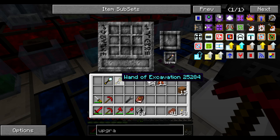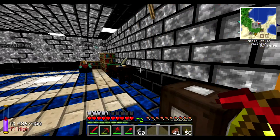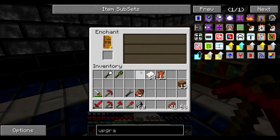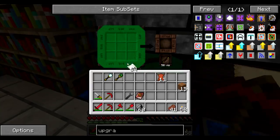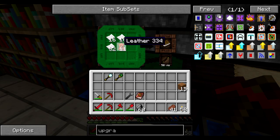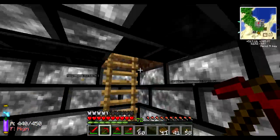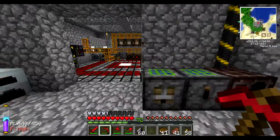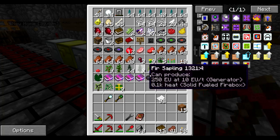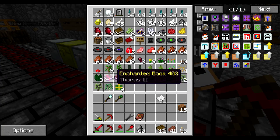Now instead of directly enchanting them on the enchantment table — because I'm not sure what I'm going to get, which is a problem — I'm actually going to make a couple of books and enchanted books instead. Books can be enchanted just as you would enchant an item. In the early episodes of my season I actually found a couple of those books. Where did I place them? Oh, there we go — as you can see, you have an Efficiency 4, for example.